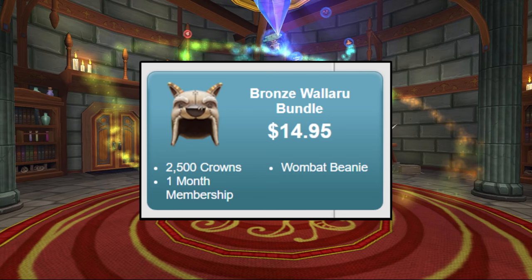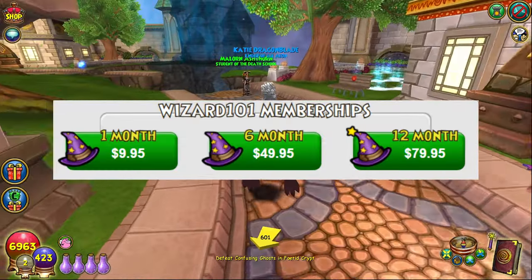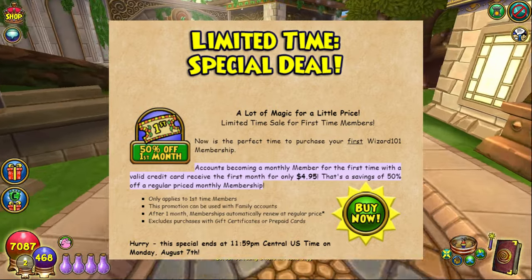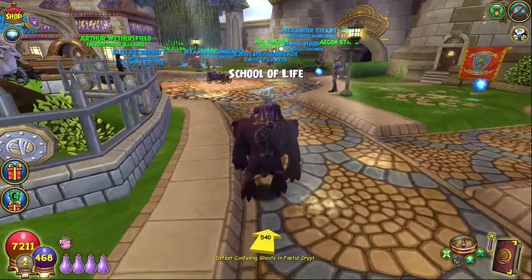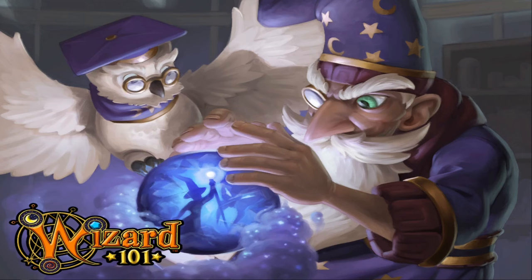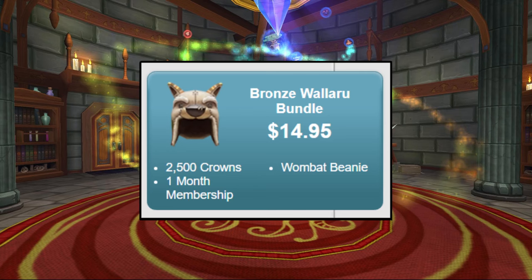Starting with the bronze bundle for $14.95, you get 2,500 crowns, a one-month membership, and a wombat beanie hat. Normally, without a crown sale, 2,500 crowns is about $5, and a one-month membership is about $10. There are some 50% off one-month membership sales that rotate fairly often, so best case you can get a one-month membership for $5 instead of $10. As for the wombat beanie, we can compare it to similar items — the bunny ears, temporarily available during the spring festival this year, cost 1,250 crowns to buy, which is about $2.50. I think we can safely assume the wombat beanie would probably be priced somewhere between $2 to $5 overall.